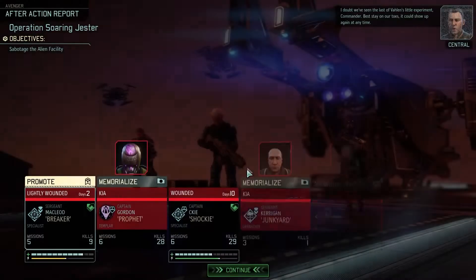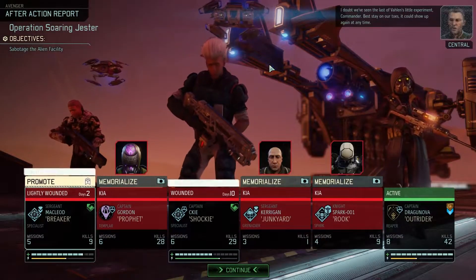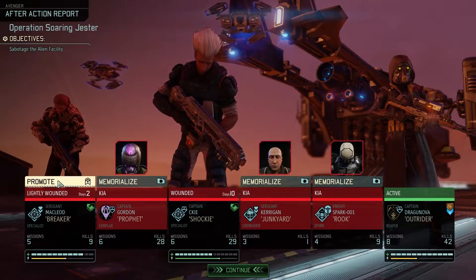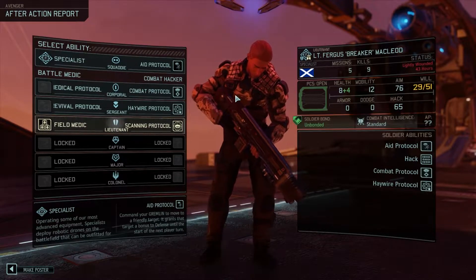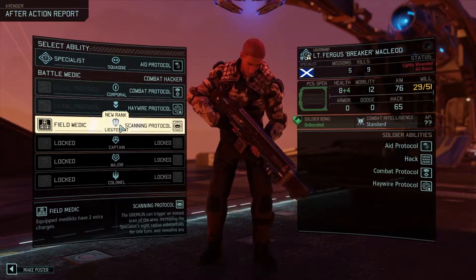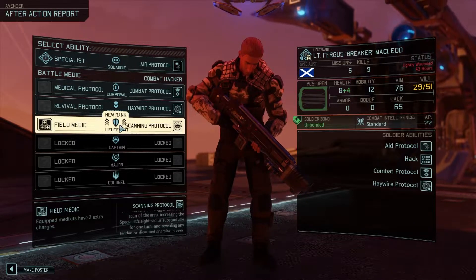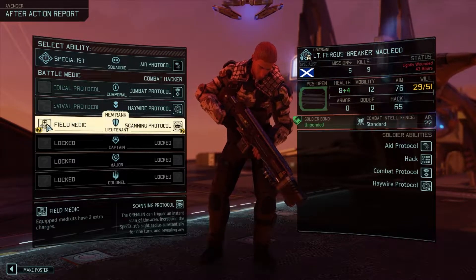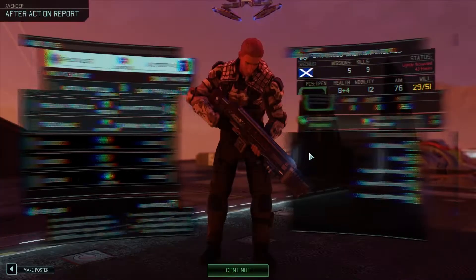I doubt we've seen the last of Fallen's little experiment, Commander. Best stay on our toes — it could show up again at any time. Congratulations on your promotion. What is this scan for? Trigger an instant scan of the area, revealing any hidden or disguised enemies in view. Field medic does seem really good, but he's our combat hacker — I'm gonna go for it.